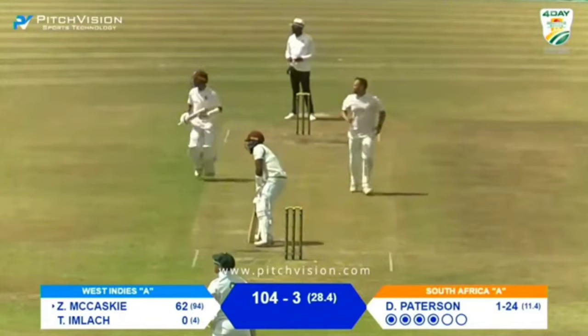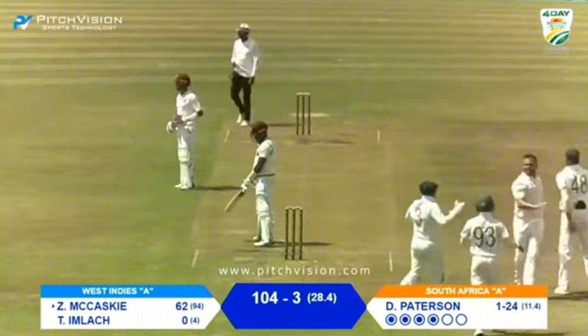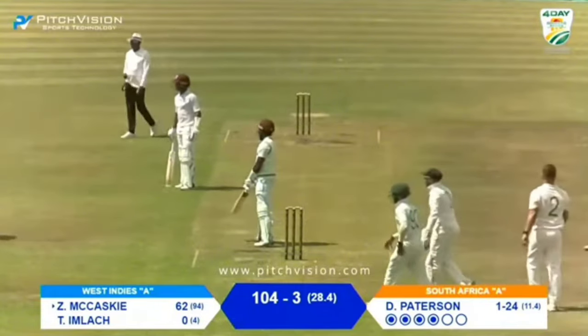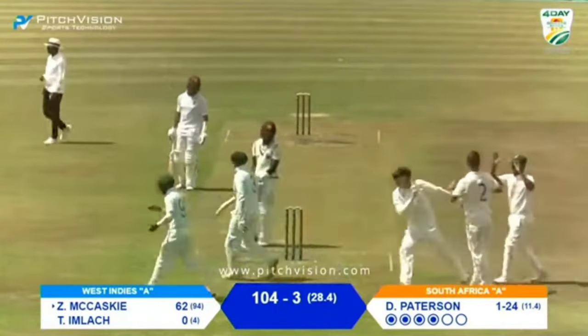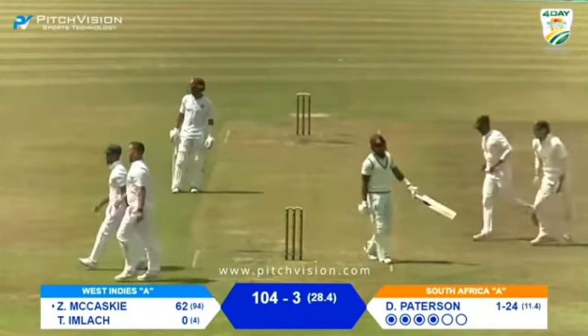Dane Patterson drops one short — it's there to be hit. You see how well Makarski controls it, but there's a deep square leg right there. And that's how Patterson gets Makarski — starving him of runs, giving him the ball he thinks he can score off, but there's a man placed and he loses his wicket for 62.